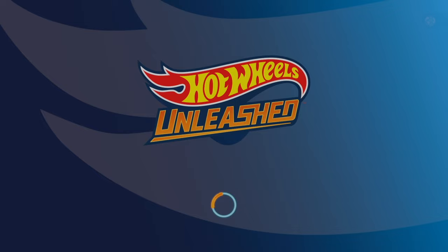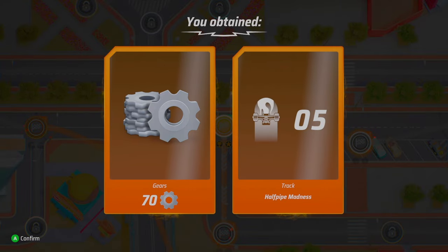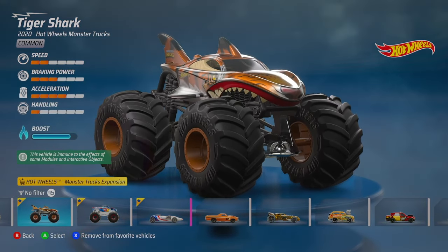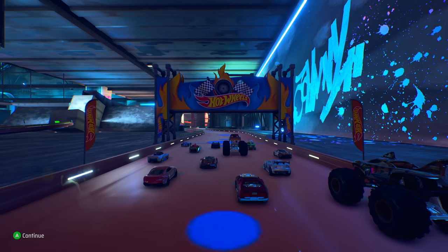A first place finish deserves first place rewards — let's see what we got. We got 70 gears and some more pieces of track. Now it looks like we've got a time attack, and we're going to go with Tiger Shark for Attic Troubles in the garage — and this is a full race.